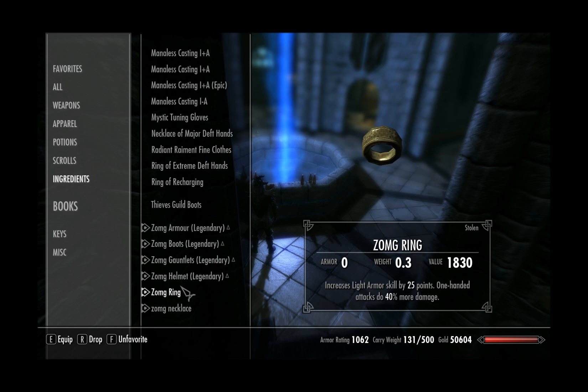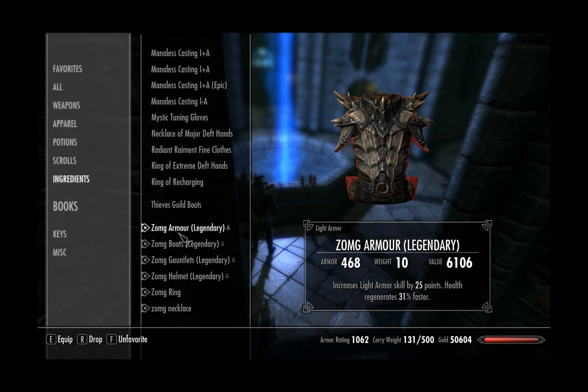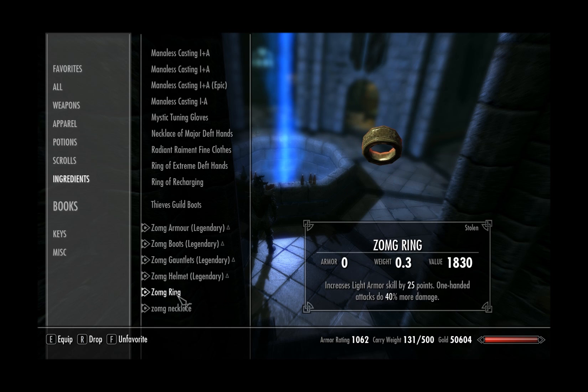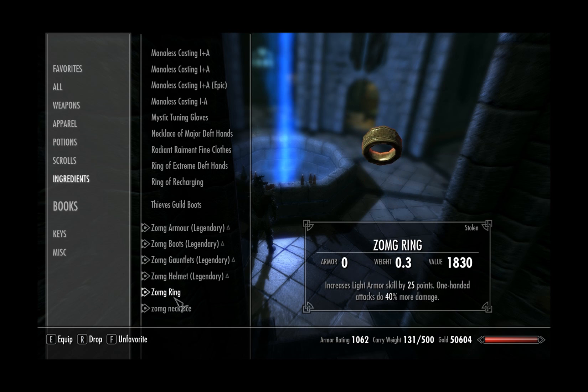As for the armour, there it is — it gives me lots of attack and armour. This is dragon armour, and the ring and necklace are just random cheap things that I've put the top enchants on.